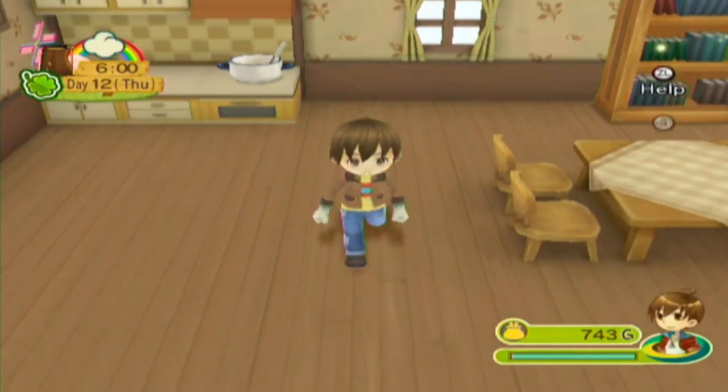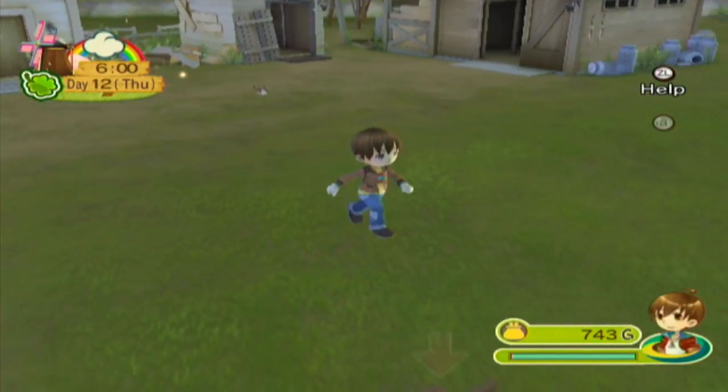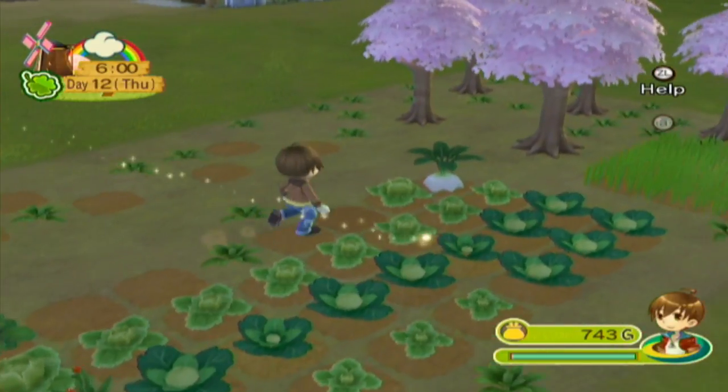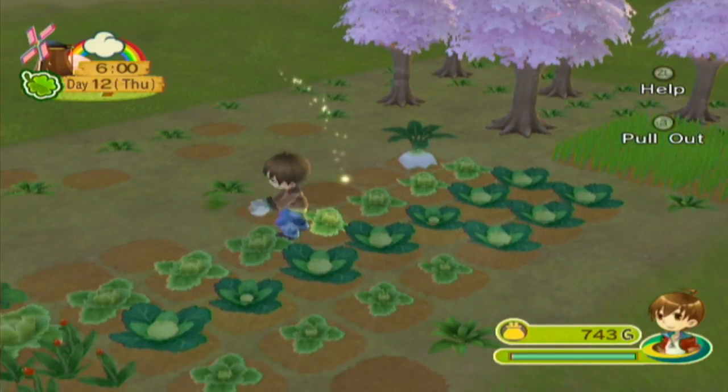Welcome back to Let's Play Harvest Moon Animal Parade. It's cloudy today, so we're going to need to actually water our crops. Hopefully we've gotten some good lettuce so we can head over to Marimba Farm and start dropping that stuff off. Let's take a look at how we're doing in terms of crops. Lettuce is ready — actually, I think it's all ready. No, only two of them.